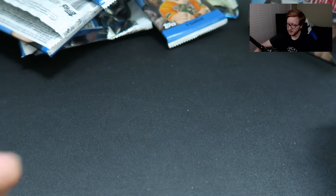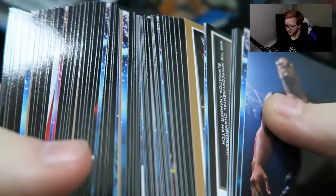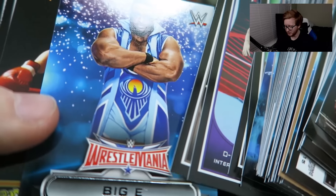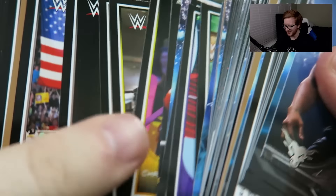That was actually a lot cooler than I thought it would be, to be completely honest. We actually got some really cool stuff here. Look at all these cards we got, man — that's a lot of cards. Big E's tricep meat. I want to thank you guys for watching this video. I hope that you enjoyed it. Subscribe if you guys are not subscribed already for more of that WWE goodness on my channel, and I will see you guys on the next video. See ya!